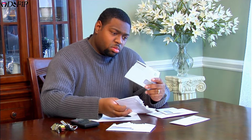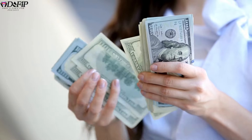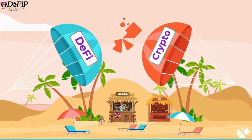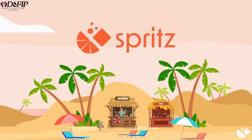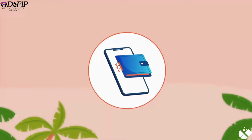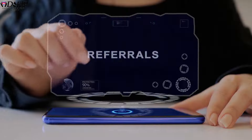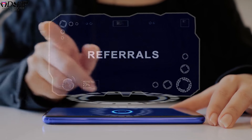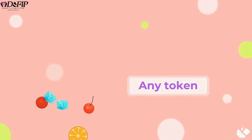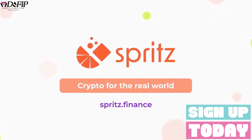Want to pay your real-life bills with crypto? How about sending crypto directly to anyone with a bank account? Spritz Finance is a decentralized solution to be your own bank and connect your crypto earnings to real-world bills and payments. They do not take custody of your assets and support multiple blockchains and Web3 wallets. Sign up using my referral link and get $50 back when you make your first $50 bill payment with crypto. I'll also be using referral bonuses to airdrop, donate, or burn based on community feedback. Sign up now.